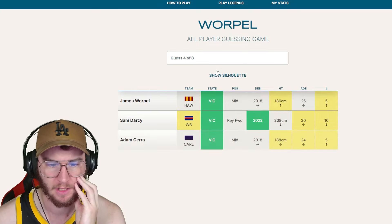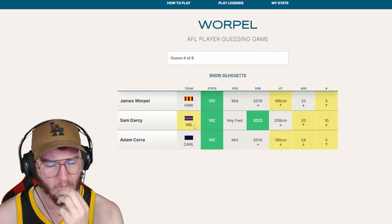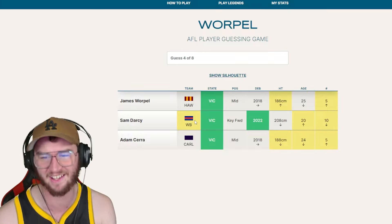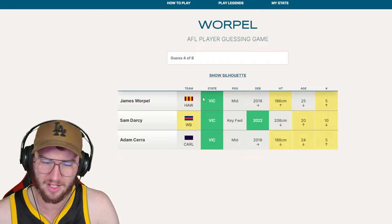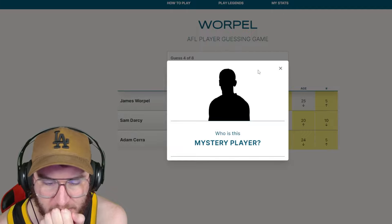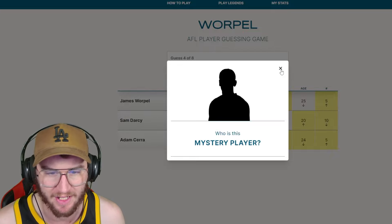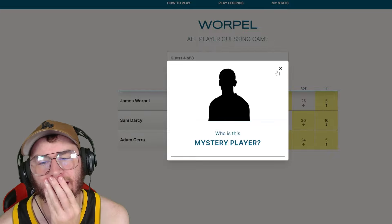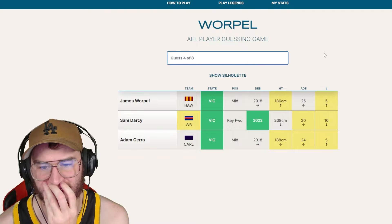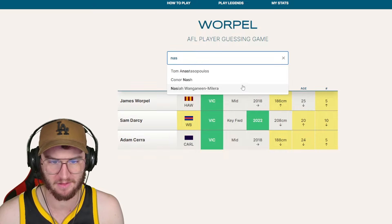Sam Durham - oh what number is Sam Durham? Durham's definitely over jersey ten. What about Adam Cerra? That's my next guess. Victorian, not Carlton, so it's not blue. Not a midfielder and he debuted in 2018 - oh my god, I am not smart. I am such a dummy. I cannot tell for the life of me who this is and I'm sure you guys are screaming at your computers. My only thinking right now is Nisea Wanganeen-Milera.